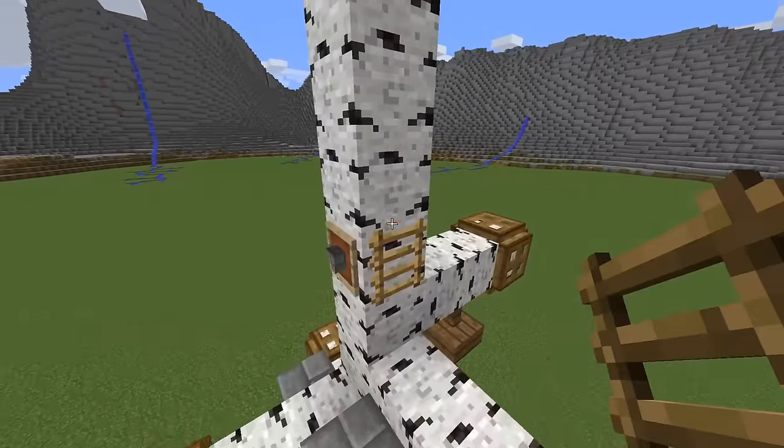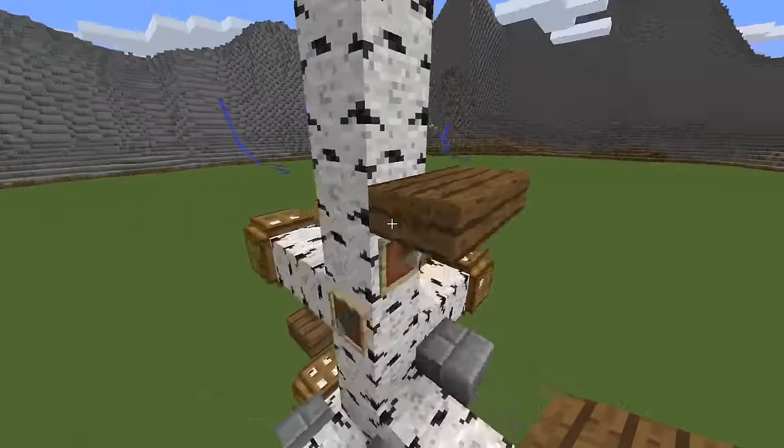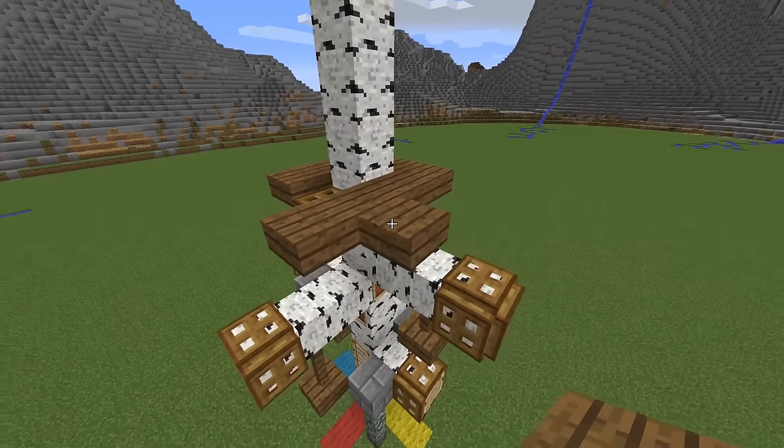Now it's time for the house. Place a ladder and a trapdoor on the top, then continue by placing spruce slabs on the lower level of the block. Extend the corners just like that.